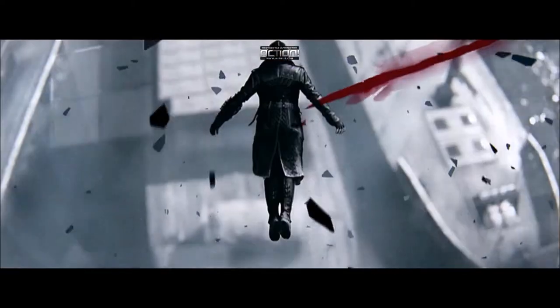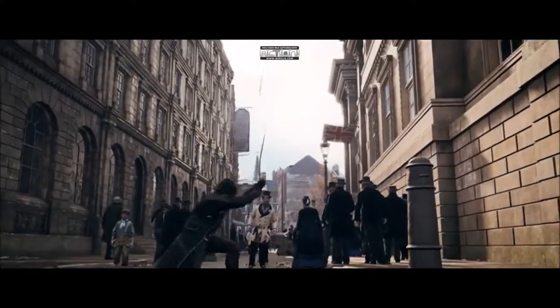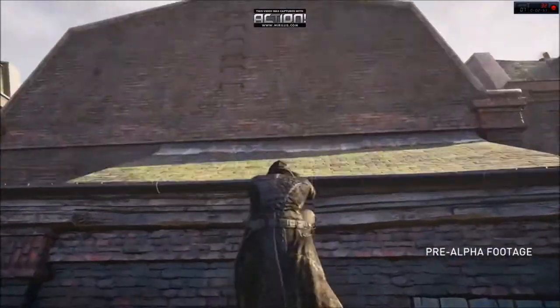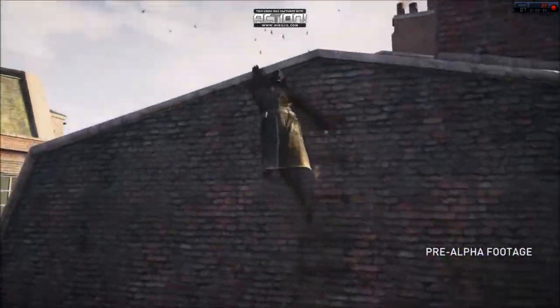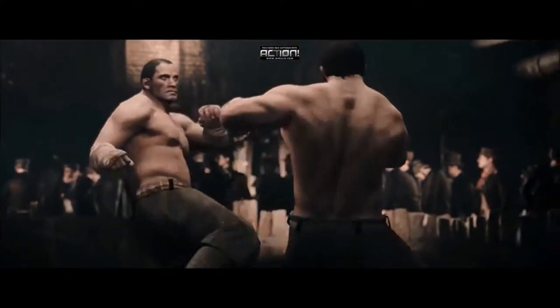At 59 seconds we see a new addition to the series: the rope launcher. This is a new device in Assassin's Creed Syndicate, most likely replacing the rope used to reach the tops of high buildings in Assassin's Creed 3 and Unity. We see this in action in the released gameplay footage.